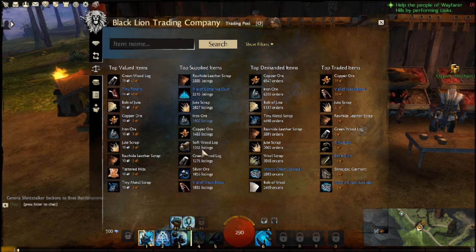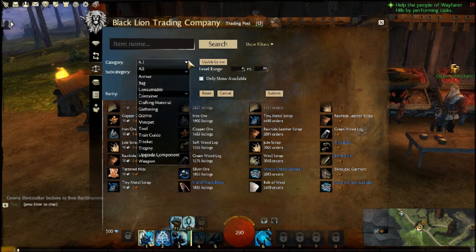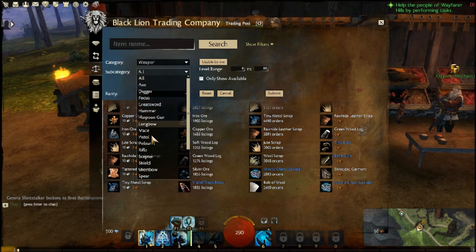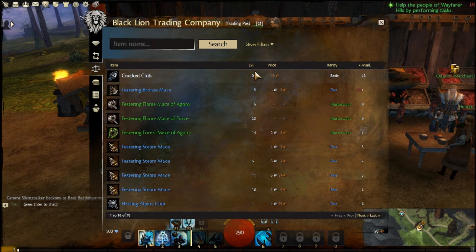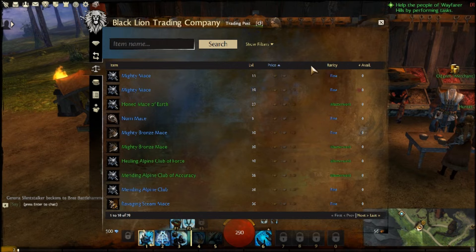If you want to search for something specific, click on 'Show Filters,' go to weapon, and let's click on mace — search for a mace. These are all the maces available. You can search by item name, level, price, rarity, and availability.